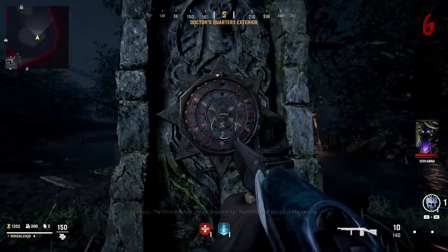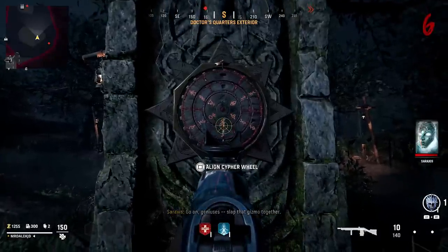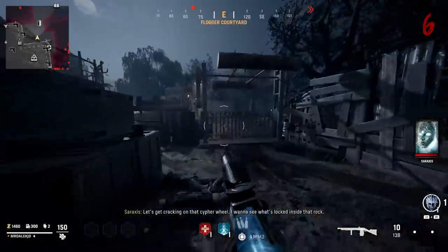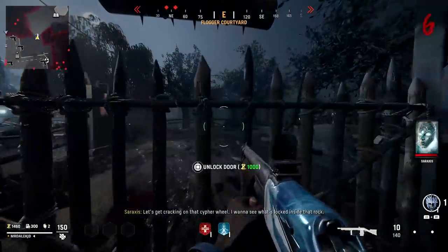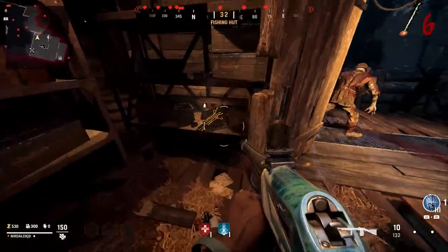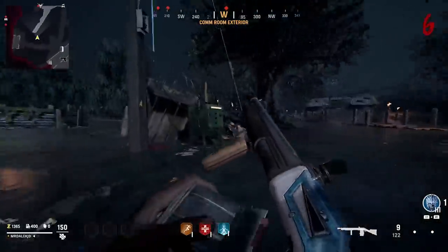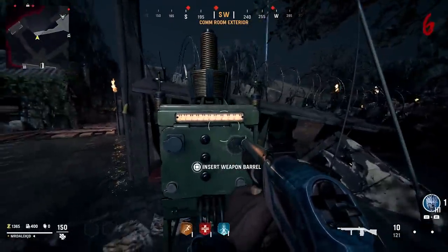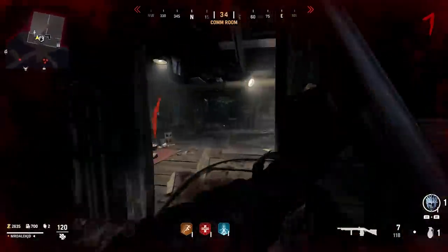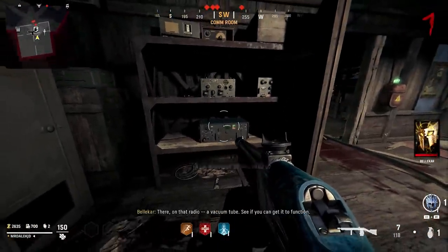There is a puzzle to solve with this, but we'll get back to it in a moment as we now need to work on the Wonder Waffle DG2 parts. You can get these two parts in any order, but I'm going to start with the easier one, which is by opening up past the flogger and into the fishing hut. As soon as you open the door, take a right and you will find the weapon barrel on the shelf. Pick it up and make your way to the comm room exterior, and right where you see here, you'll want to place that weapon barrel down in a strange machine that gives you a prompt to insert it. Once done, open up inside the comm room, run left past the perk, and behind the door you should see a radio with a prompt to check it.